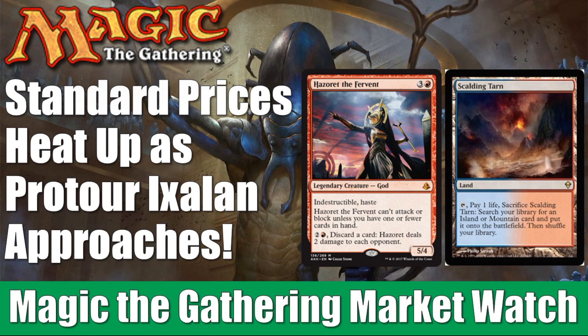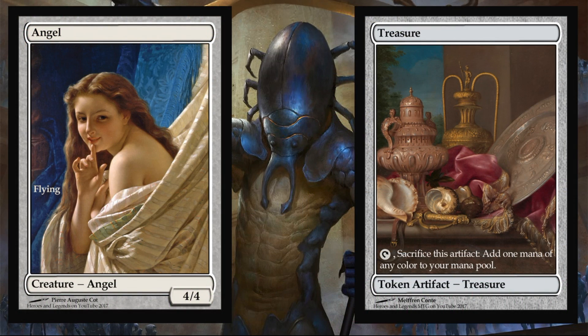Before we get started, check out the description below for a few ways to help support us. One of which is our Patreon page. We just created a new classic art token for Treasure, as you can see on the right side. It came out pretty awesome. If you want details on how to get that or our other classic art token, the Angel, just check out the Patreon page.